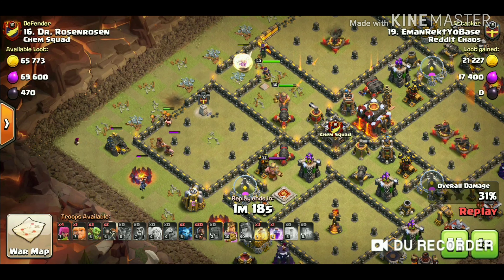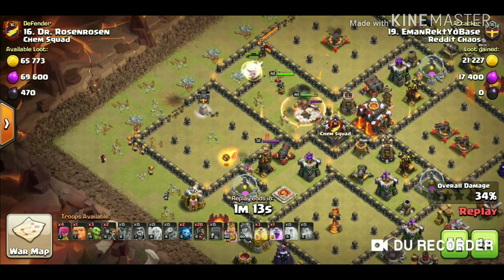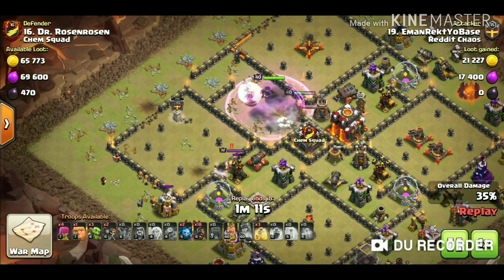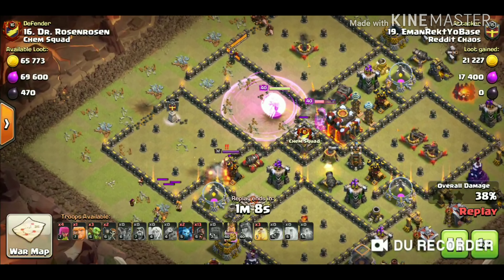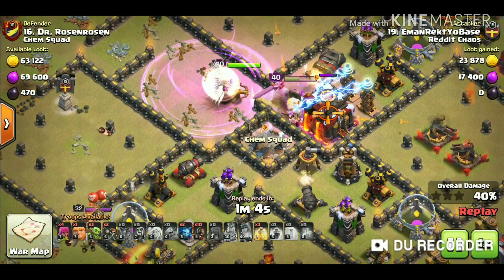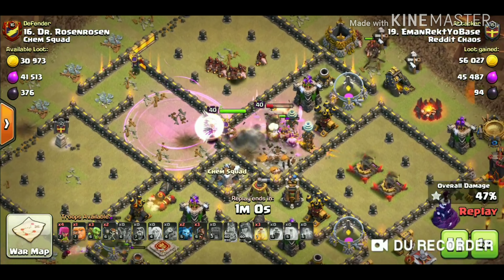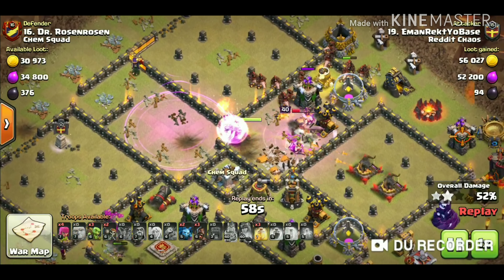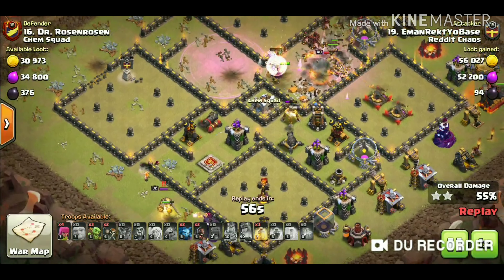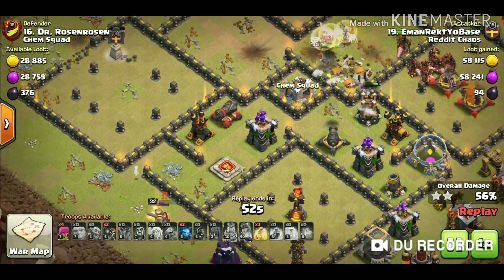The wall breaker came in with a valkyrie — the valkyrie hit the inferno towers there. You can see the queen is getting much value and much damage. The king is very powerful and defending the queen as well. The walk has taken much of the percentage down.